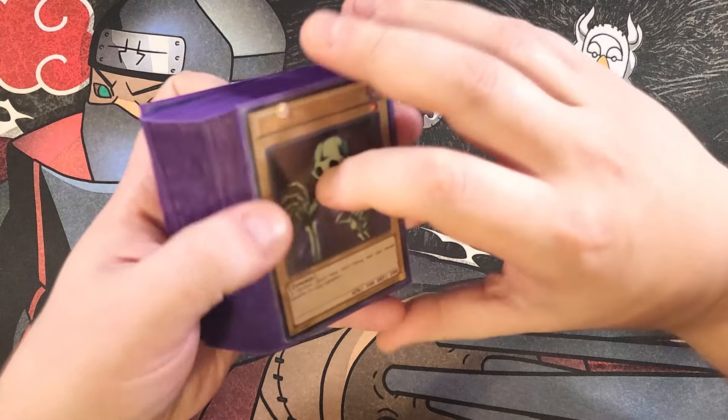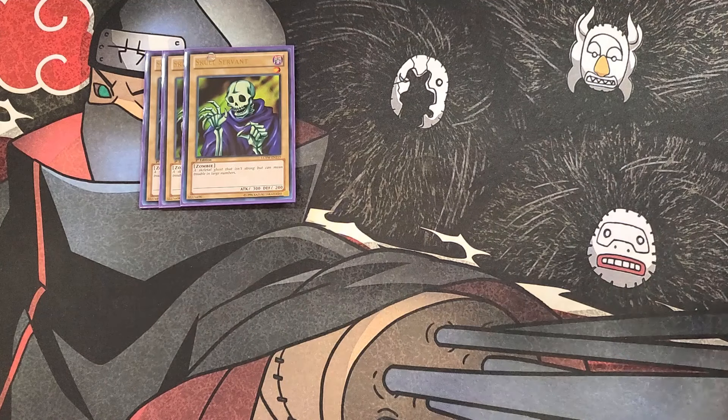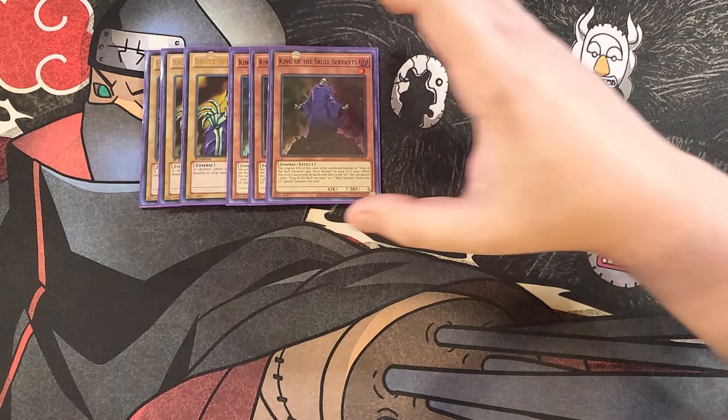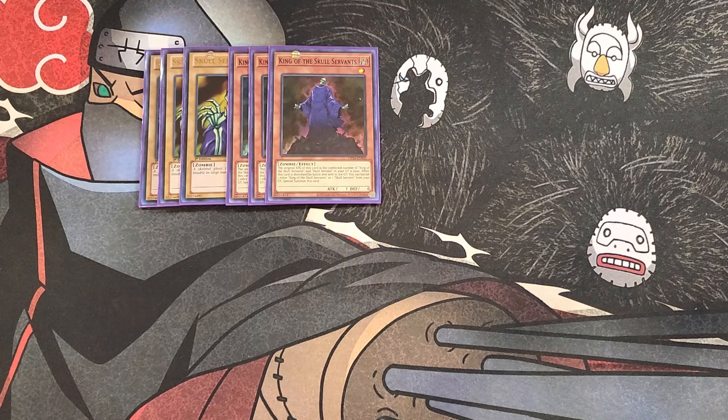First off, we're playing three copies of the original Skull Servant. This card is an awesome combo piece in the deck, especially with your copy of White Prince to be able to get it into the graveyard to make your copy of King of the Skull Servant absolutely massive. We then play three copies of King of the Skull Servant — our main boss monster and super easy to get to in this build. The original attack of this card becomes the combined number of King of the Skull Servant and Skull Servants in your graveyard times a thousand, and the majority of the monsters in this deck count as Skull Servant when in the graveyard, so this card gets absolutely massive to OTK your opponent.